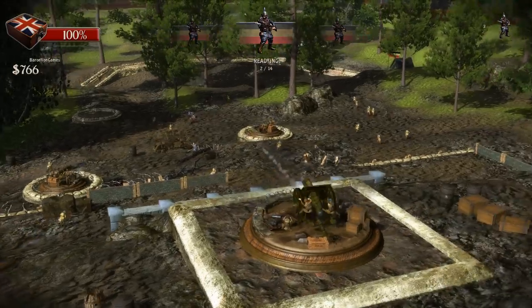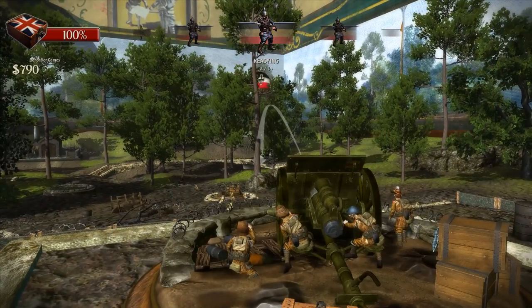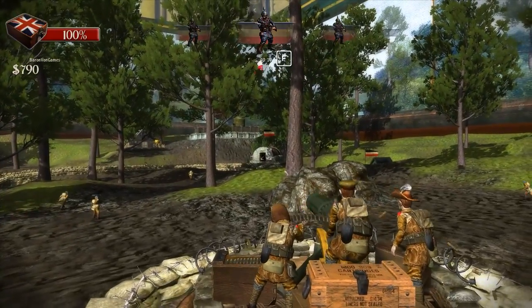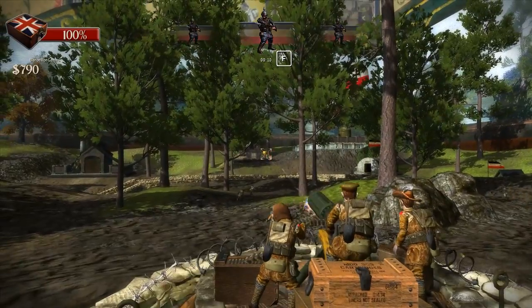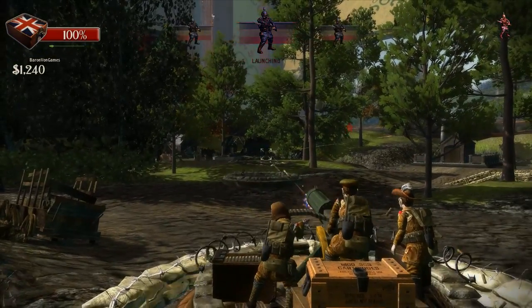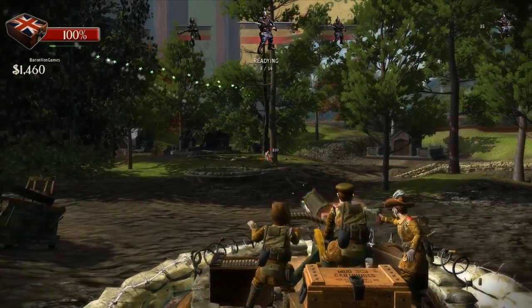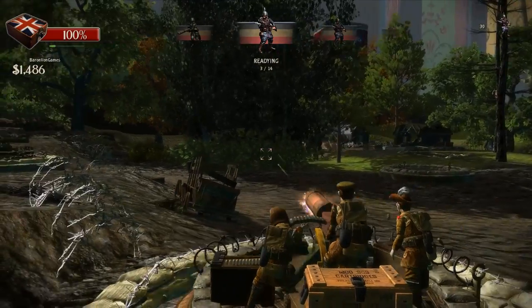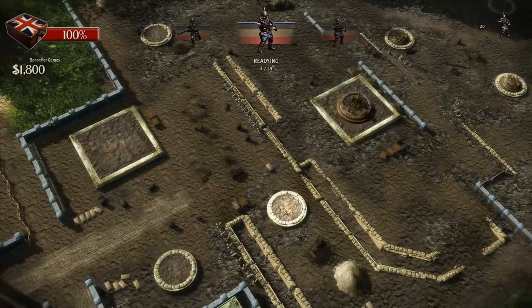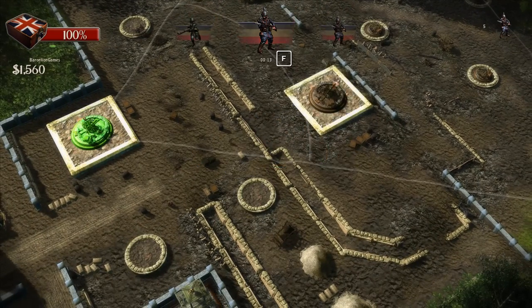My Tommy boys aren't doing a good job of staying in the trenches. I try to destroy their barracks but I can't really reach. There are things you can destroy though - we're destroying their little base and getting money. The officer next to this machine gun is firing a pistol! You can't shoot through bushes. Do we need another machine gun over here? I want to keep one as a Vickers and upgrade another to a mortar.